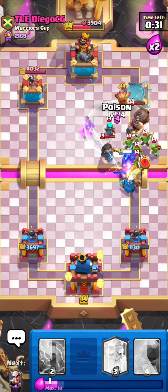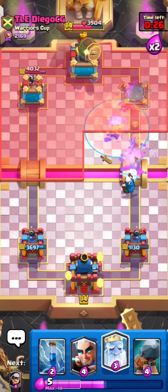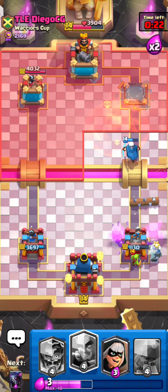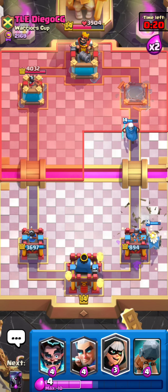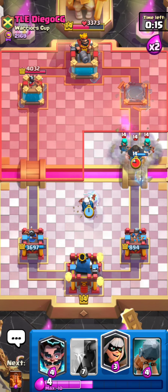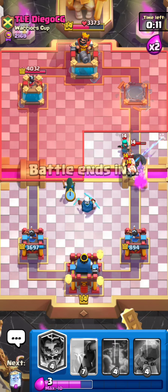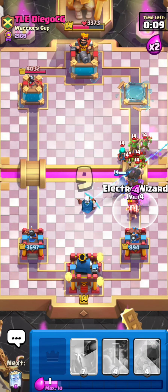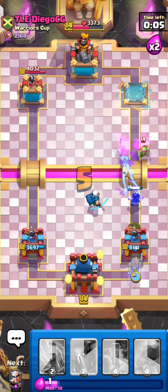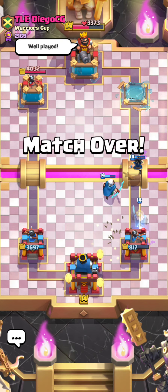Going to poison all that for sure — that should basically be game if I don't make many mistakes. With a solid defense, he can't really do anything anymore. Magic archer right there, bandit, electro wizard — the magic archer and e-wiz should clean everything up. Really hard matchup but I found a solid opening in the beginning.